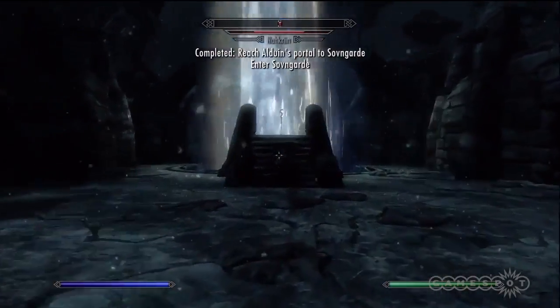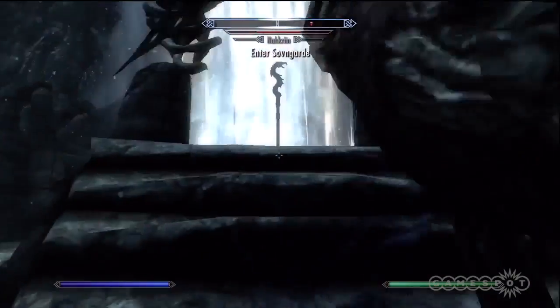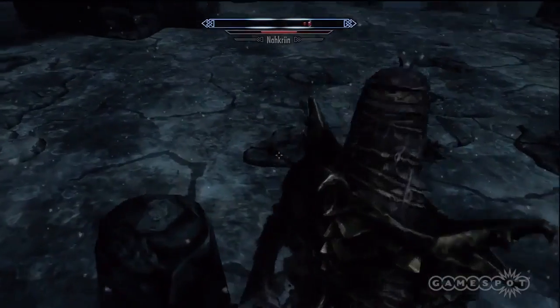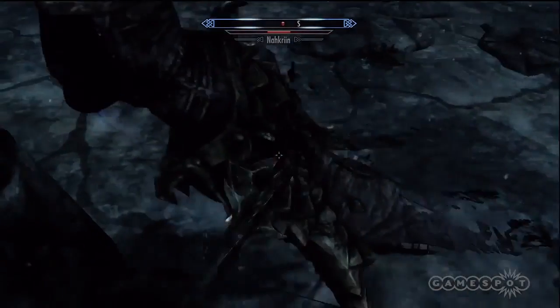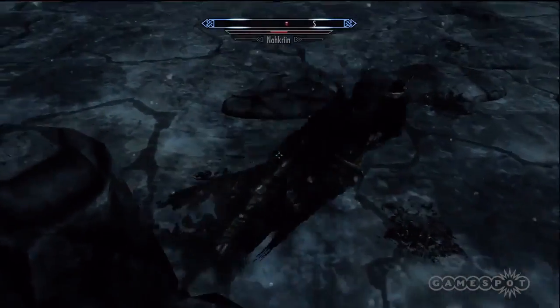A helpful strategy is to just glitch him out. The Nacron moves slowly and won't attack you until it gets its magic staff. You can rush him by sprinting and then simply stand in front of him. This will cause the Nacron to never attack — it's simply programmed to keep going forward and try to grab its staff. But since you're standing in the way, just beat him up. He won't even try to counter you.